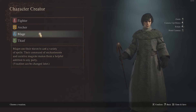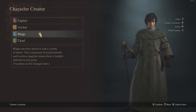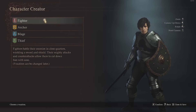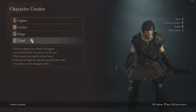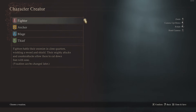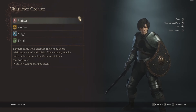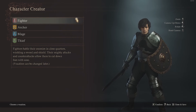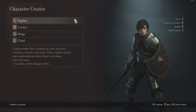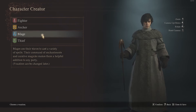Your main pawn will build stat points when they level up, just like the main character. If you want them to have more intelligence, start them as a mage. More strength and vitality — fighter. Stamina — thief or archer. There is also talk of there being pawn-only vocations in the game, though we don't know for definite how that will work. Personally, I think the mage is really cool, so I'm going to go for that one.